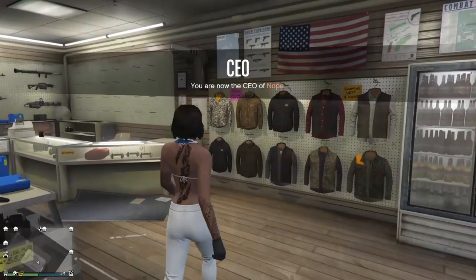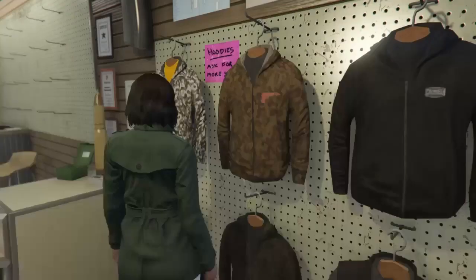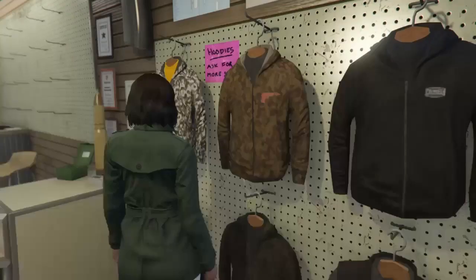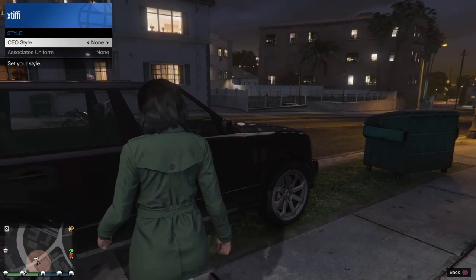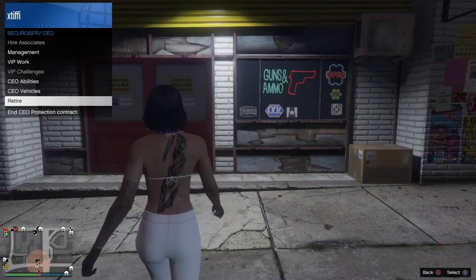The very last one I want to show you is with overcoats — one of the closed overcoats where you just have a little piece showing at the top. Complete that same trick again: register as CEO, enter a car, SecuroServ Management, Style — right once to Founders, left once to None — exit the vehicle, and now we just have a cute little front bib glitched on here.